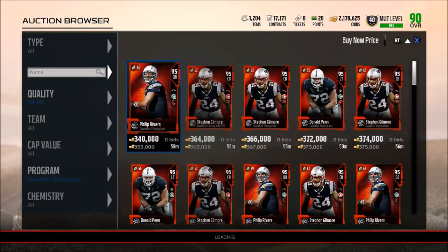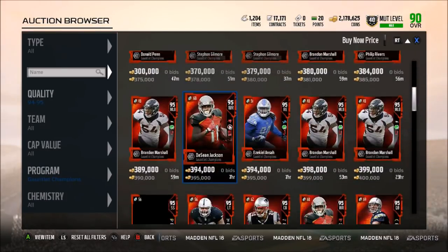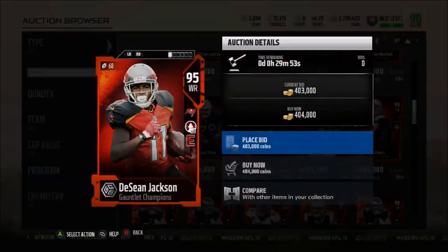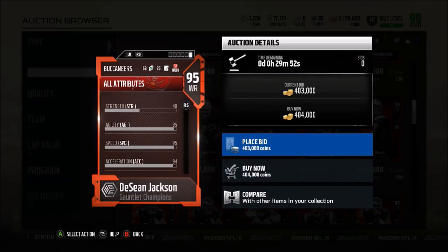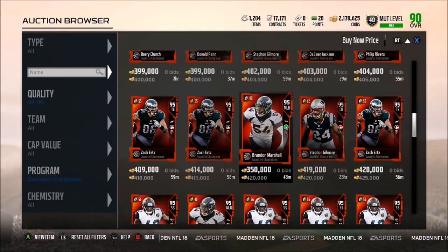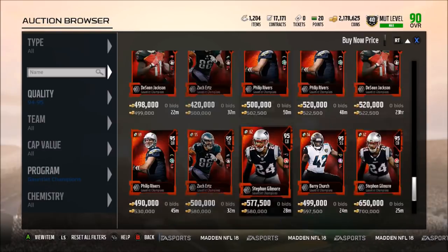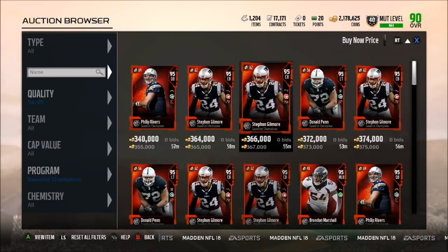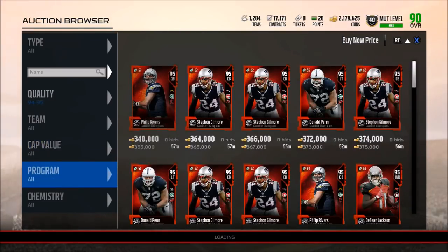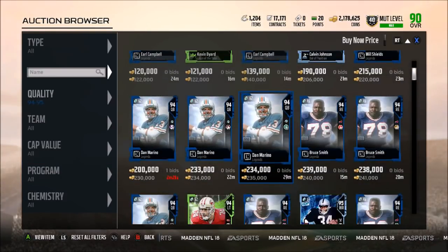In your guys' opinion, which one do you think is the best? For me, it's honestly kind of hard to choose, but I have to say Deshaun Jackson, just because of that speed — 95 speed, 94 acceleration, the 96 spectacular catch, 95 route running — that's just insane. Imagine running a comeback route with that card. Or Barry Church with that new chemistry that's definitely very glitchy. Zach Ertz doesn't look too bad either. Phillip Rivers is definitely one of the better pocket passing quarterbacks. I'm not too sure how this is going to affect the 95 overall market in general with all these new Gauntlet guys being out.